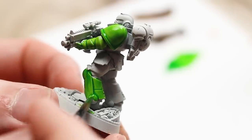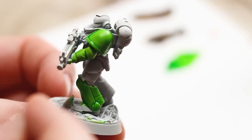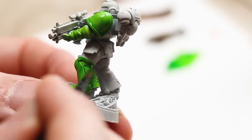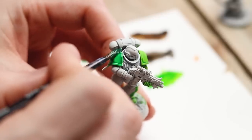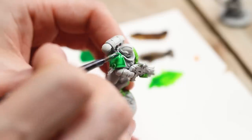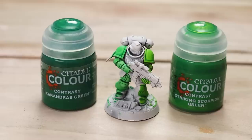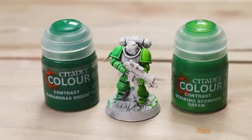As a long-term Eldar fan I had to try Striking Scorpion Green — it's pretty much exactly the colour you'd expect, a nice bright vivid green, watered down about 50-50. I also tried Karanderas Green and this one was beautiful — you can see at a 50-50 mix just how smooth that is. Although I'm not entirely sure what I would use these particular paints for, they are without a doubt really really nice.